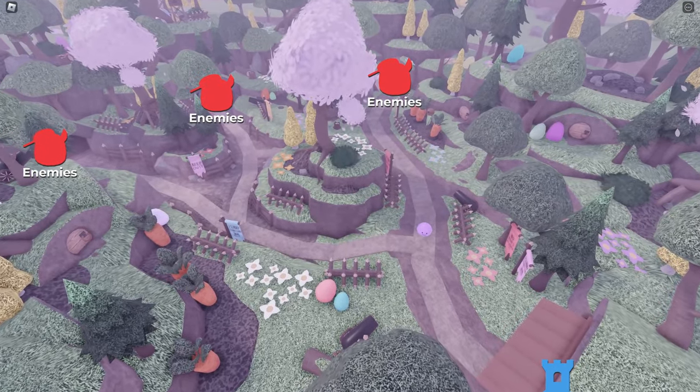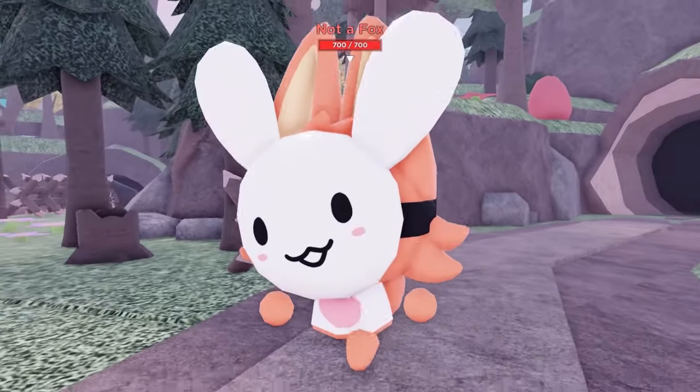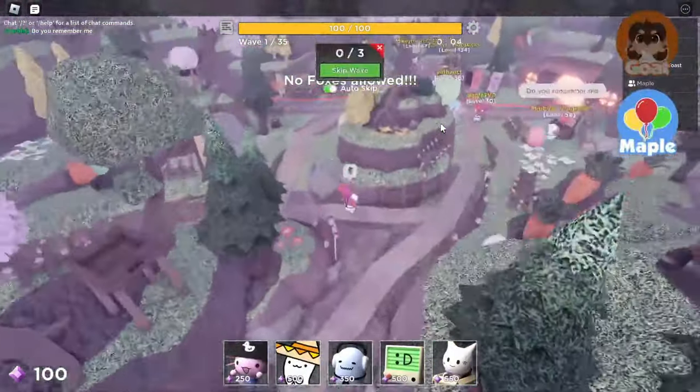Brewer Brawl has a unique trident-like shape, making it really tough for choosing which lane to focus and defend. It gets especially hard when tanky mobs start showing up. There are three tracks we have to worry about.